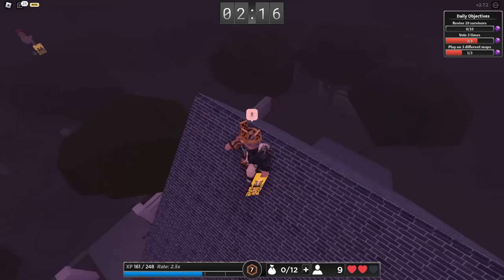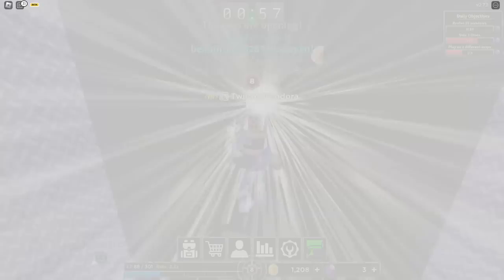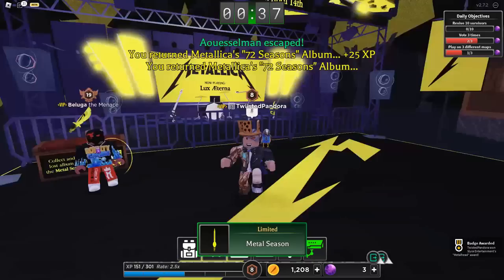There's the killer — I got really low but thankfully someone saved me. Exits are opening — let's get out of here, everyone run! And that's all you do, ladies and gentlemen. Once you escape with the album successfully, you're going to want to head to the concert area in the main lobby. At the bottom right, you should get the Metalhead Award, meaning you should now have unlocked the Metallica logo shades for your avatar.